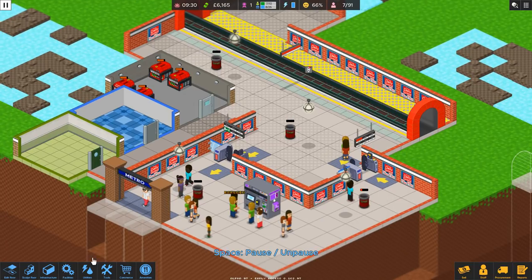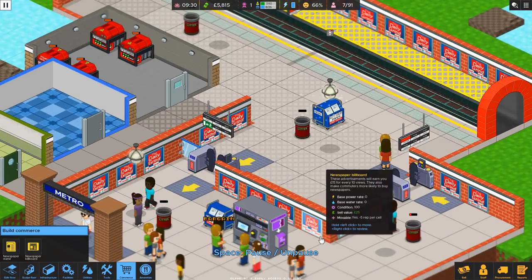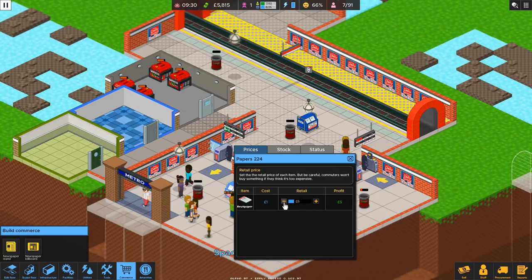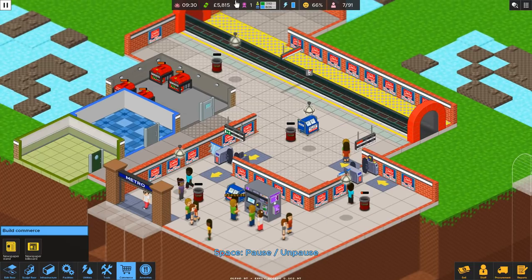Along with our newspaper stand, we're going to put one right here and one right here. Now with commerce, the commuters treat these areas as distinctly different — they cannot see what's beyond the turnstiles and vice versa. So anything that you put in your lobby area you'll want to put on your platform as well, though you don't have to. We're going to try to balance out our prices eventually on all of our goods, but for right now we want some nice easy reputation. So we'll lower our newspaper prices a couple ticks — people will be happy about getting a bargain, and we're still making a profit at three pounds on each paper.